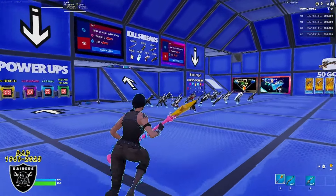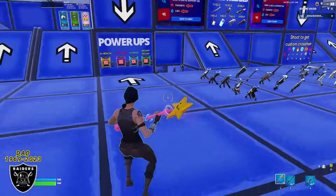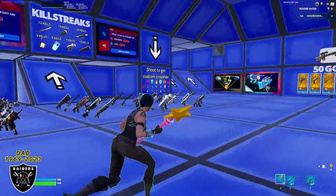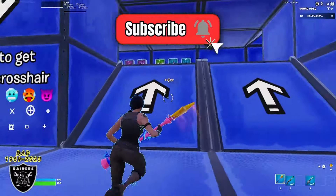Once your game starts, or when you manually start the game, you should spawn in the blue room just like I did. You will spawn in a random spot but it doesn't matter where — just make your way over to the right-side arrows going up on the very far side of the room, next to the crosshair wall.